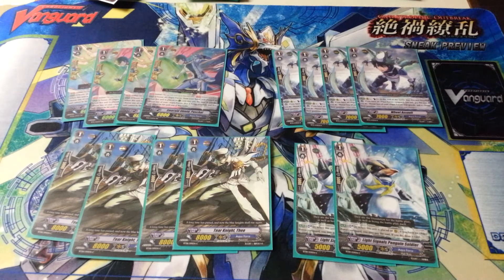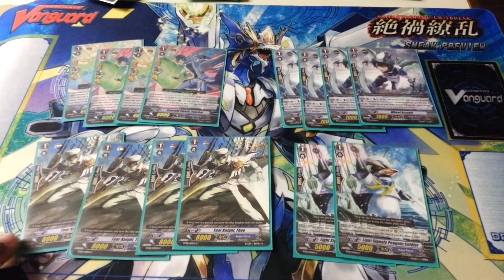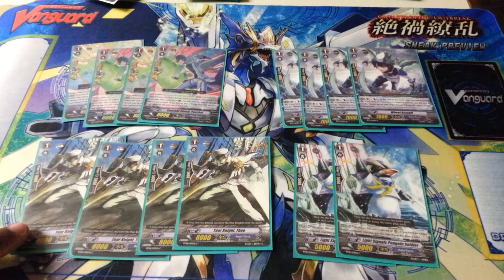When behind a 10K Vanilla it's an 18K column, hitting cross-rides for a 10K shield, and hitting 8Ks like Basil for a 15K shield. If you have a grade 3 in the column — an 11K attacker — it makes it hit for 19, so you can force a 15K shield on 12K attackers. Not only does he make rows a lot better, he also has a defensive capability on the grade 1 circle.